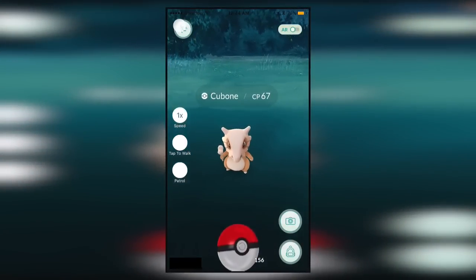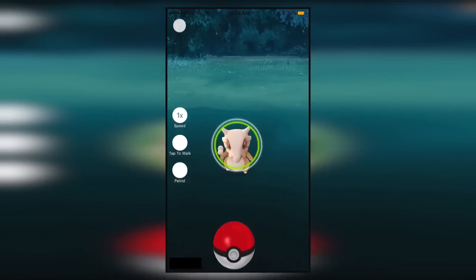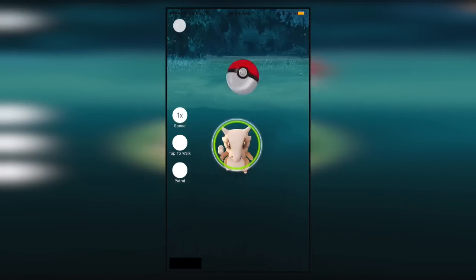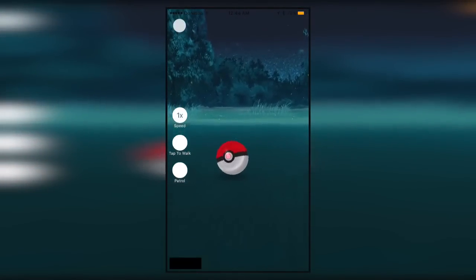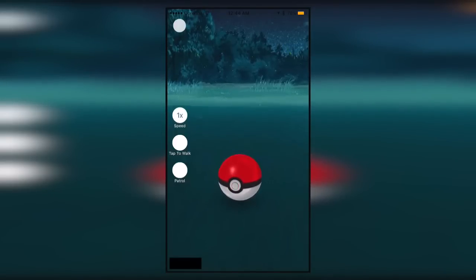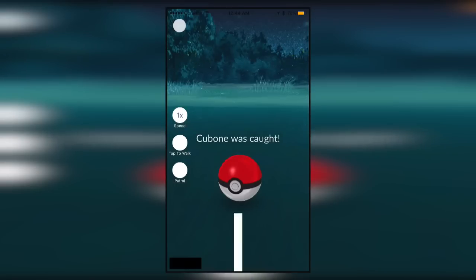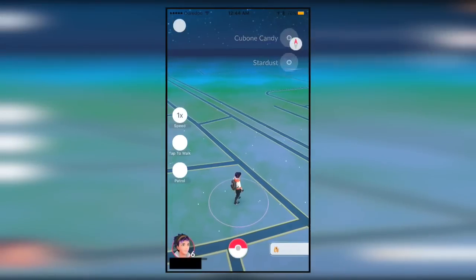You have to get rid of tap to walk to catch these guys. You can click the top left to hide the controls. We'll go ahead and catch this guy — he is an easy Pokemon. You can also go to different PokeStops and it will work legitimately — it will let you get all the Pokeballs and everything else.